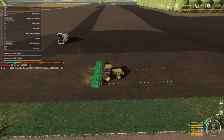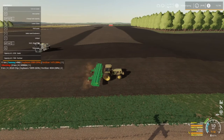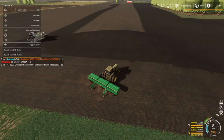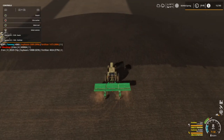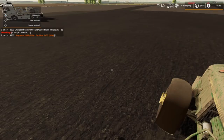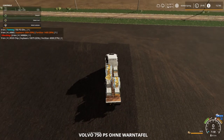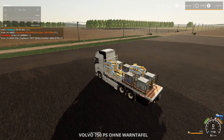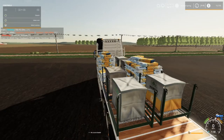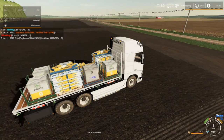I'm gonna do a few more rounds then close that back off. The hired worker is going to be doing most of it. As you can see, we got one, two, three seed pallets - 714 liters of seed on the back, 2,000 fertilizer and 458 fertilizer, and two seed pallets. It's quite a mixture there.